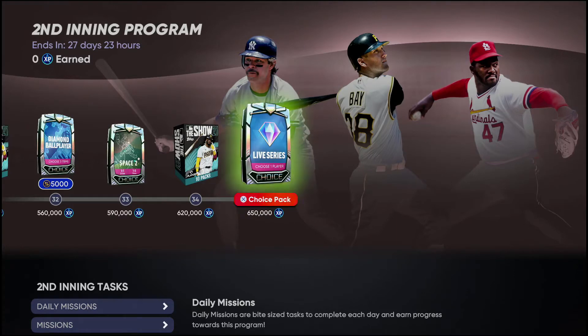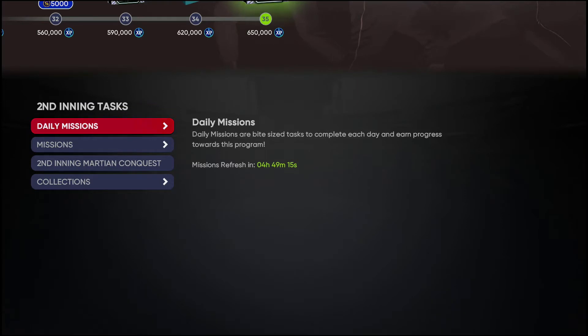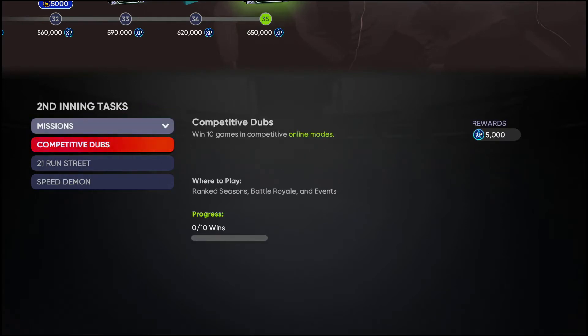After the bosses in the program we get gold ball player packs, a Phillies blue jersey that looks really good, a classic stadium pack, a 10-pack diamond ball player pack, a space 2 pack and 10-pack bundle, and at 650 XP another live series diamond choice pack. To earn your XP: do daily missions, play games, and complete these specific missions — Competitive Dubs (get 10 wins online), Run Street (score 21 runs with prospect, rookie, or breakout series players), and Speed Demons (steal 10 bases online). These missions net you around 17,500 XP.